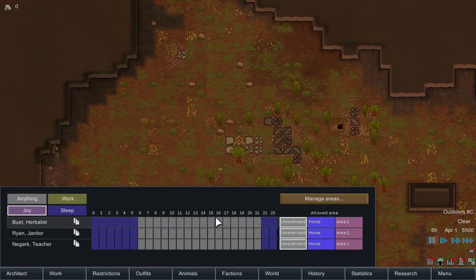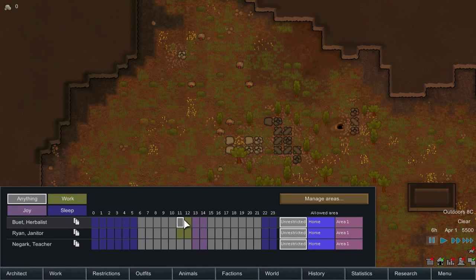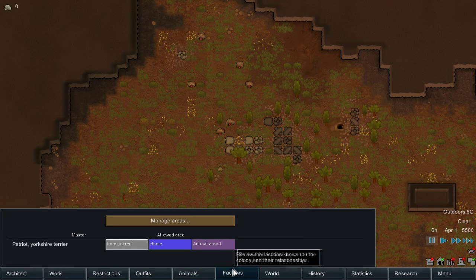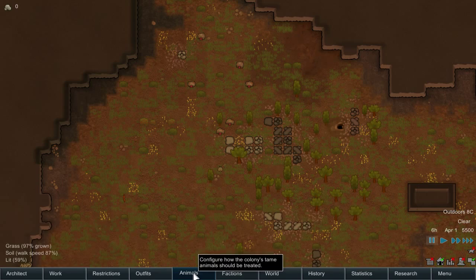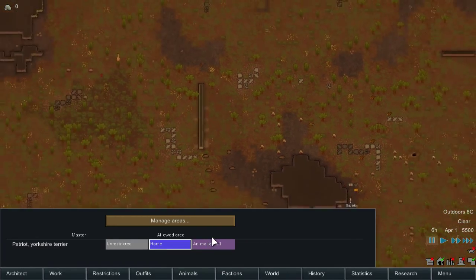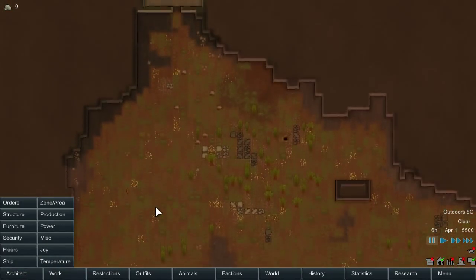There's a new restrictions tab — we can actually set when colonists sleep, work, and have joy time. I'll set joy for right after they eat, giving them about two hours of a joy activity. It's giving me a real Prison Architect vibe. They get a good amount of sleep hours, and I can set specific work schedules, though we don't necessarily need to set specific work hours right now. There also seem to be outfit settings.